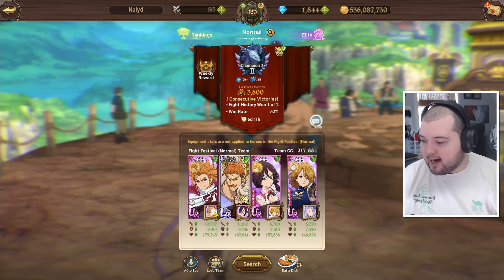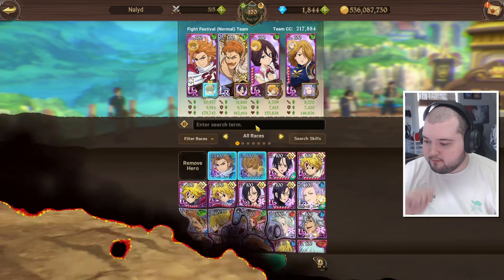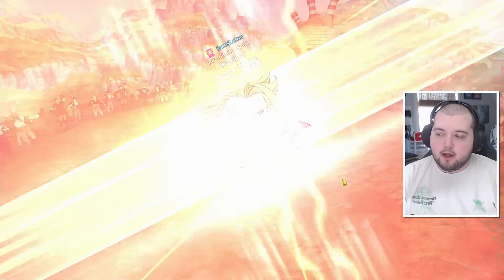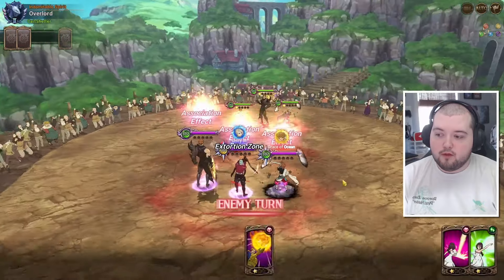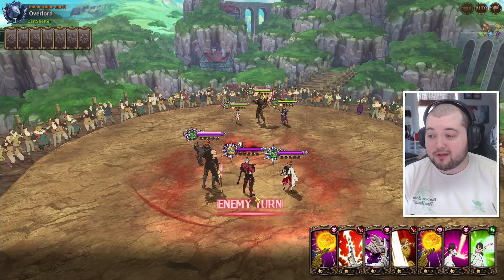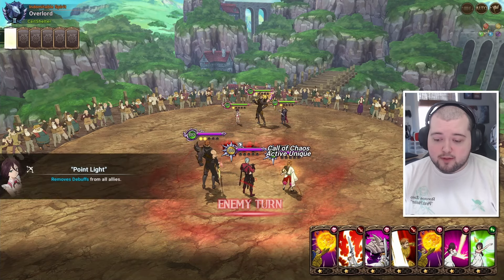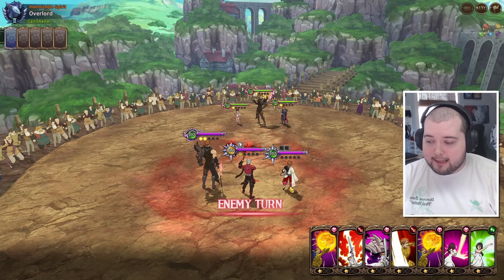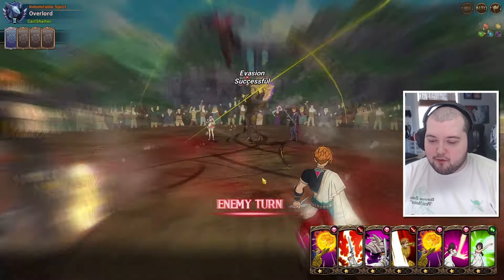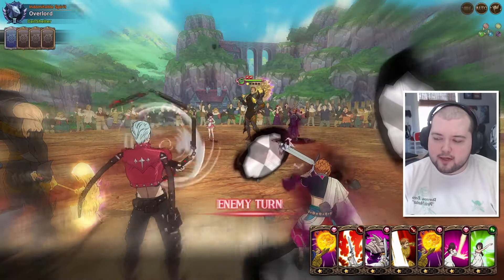We didn't really get to use Jillian or Zaneri basically at all, but let me swap the Tarmia link over. That might be a little risky going second but they're not really going to be targeting Arthur turn one, so let me fix that. If you're new to the channel feel free to subscribe, and if you have any team suggestions by all means let me know. Let's do this.